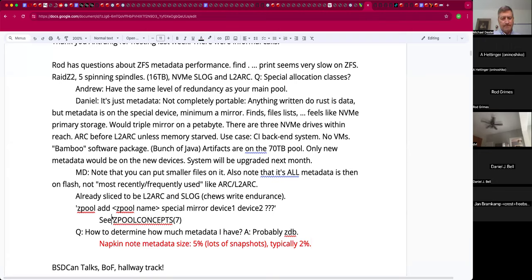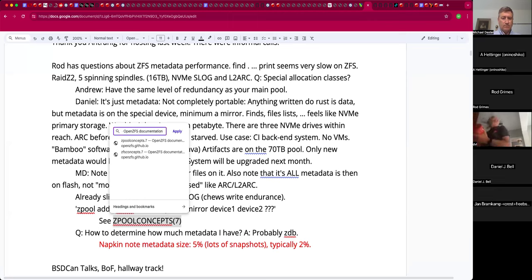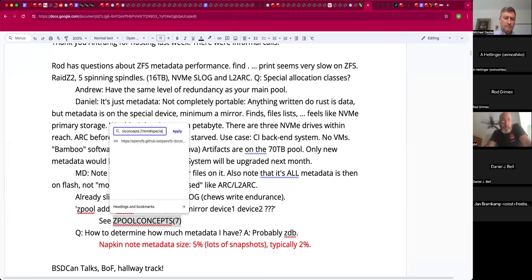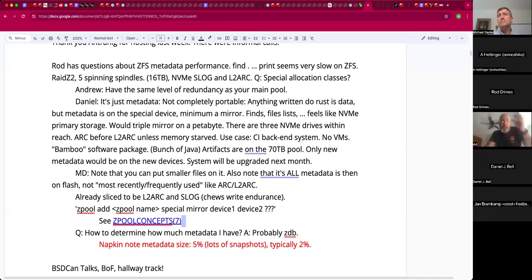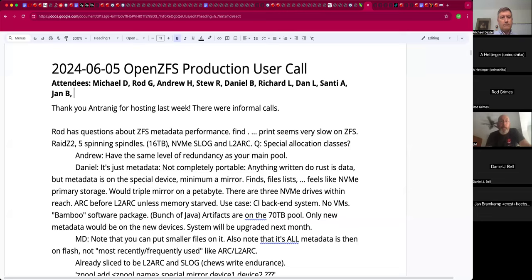Two and a half percent would be pretty doable — that gets me under four terabytes. If you ever have to reallocate, you have to do a send-and-receive to redistribute the metadata into the special allocation class. The nice thing is that if it overflows, it just degrades and picks the default storage space — so it's not like your dedup device where if it fills up, things completely fail.